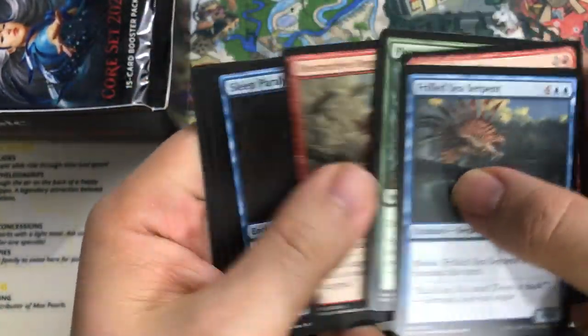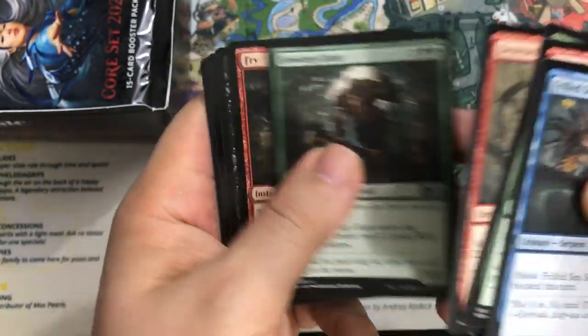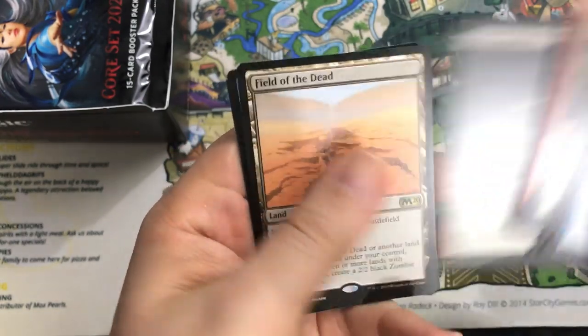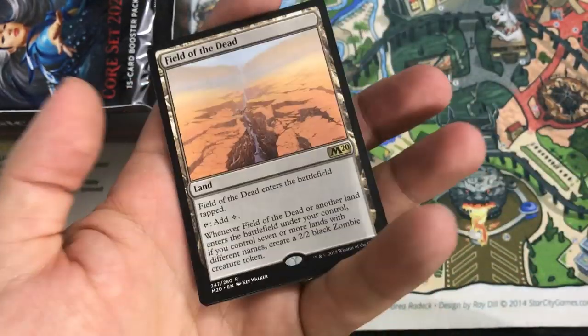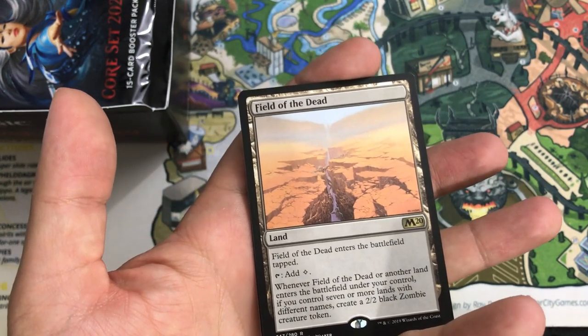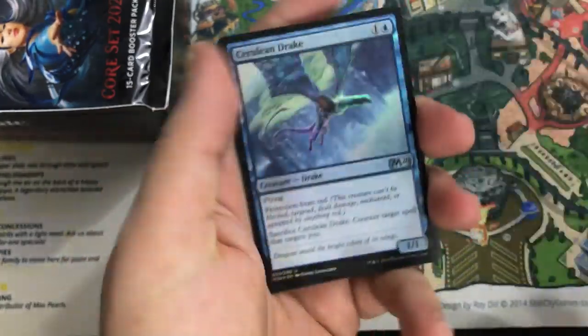I'll speed it up a little bit as we get into it. Howling Giant is our first uncommon. Fry — great sideboard card. Eurex Fenlurker. And we get a Field of the Dead! This card's awesome — I've been playing a ton of this on Magic Arena. It's just fantastic in Gate Shift or the Bant Simic version of the deck. Happy to get that. Cerulean Drake foil.